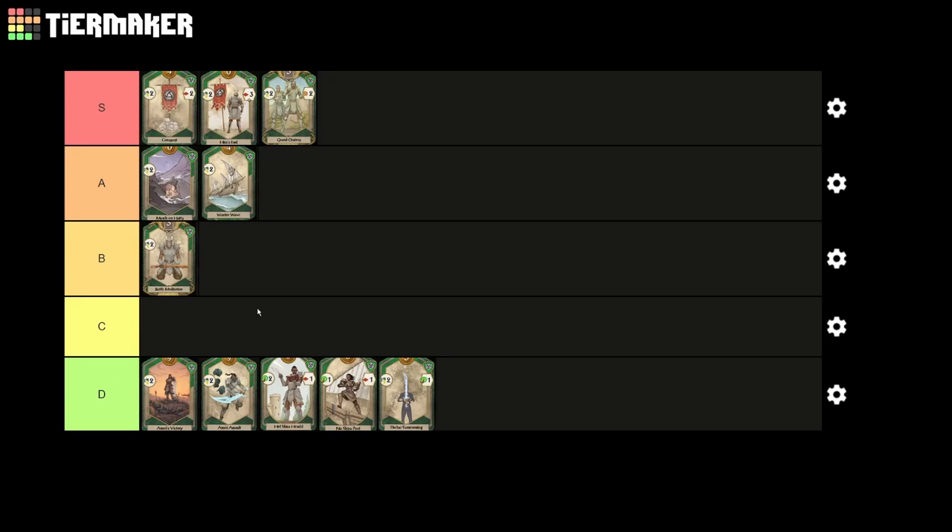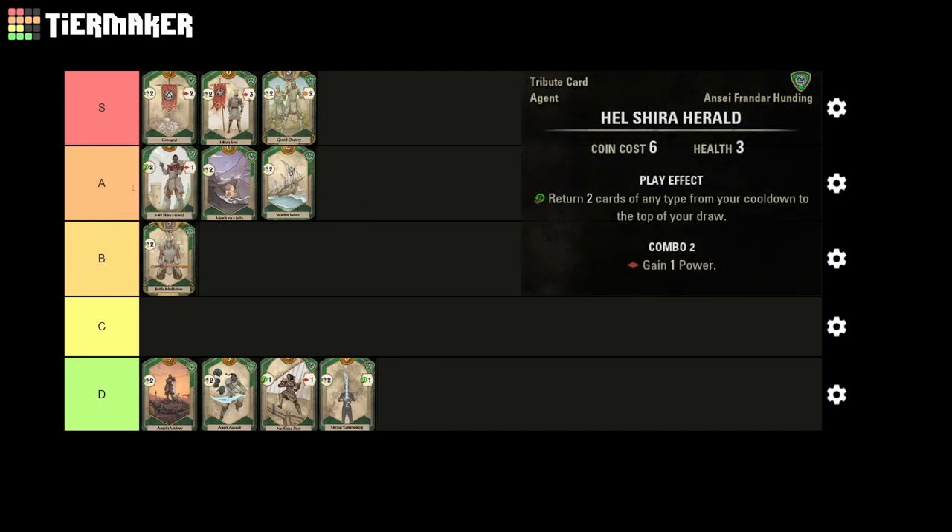Moving on to the best card in our A tier today, we have our first Agent, the Helseera Hurled. This card is similar to the Dreaming Cave in that it's not a great pickup in the first few turns, but if you already have a few powerful cards, this Agent becomes an absolute powerhouse. Being able to move 2 cards to the top of your deck every turn is immensely powerful and lets you consistently play your strong combos with no reliance on RNG. Add in the fact that you can combo all of the S tier cards off of the Agent itself, and the Helseera Hurled can get out of control real fast. The only downside is you really need to have 2 or 3 strong cards besides the Hurled for it to get going, but once you have that setup, your opponent essentially has to kill the card every time it's played.